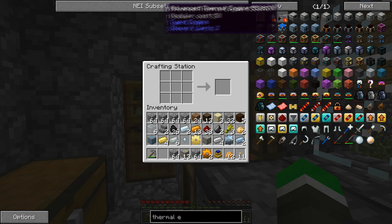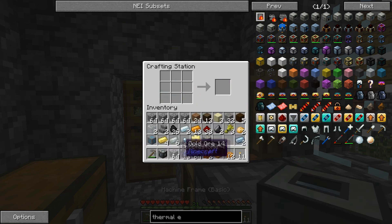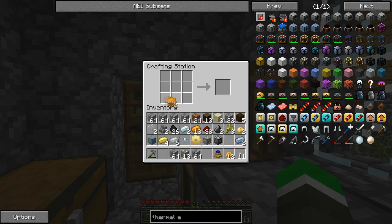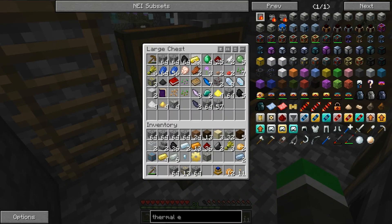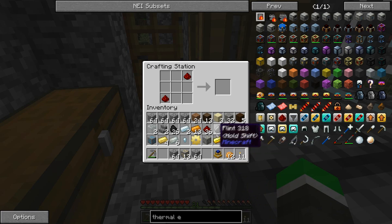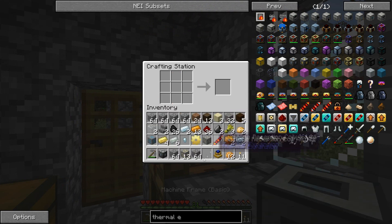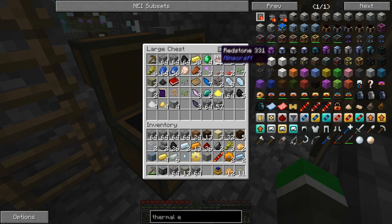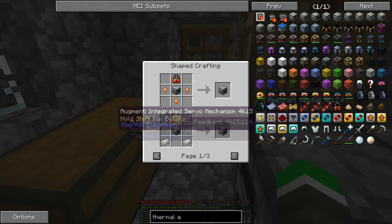Alright there we go, sweet! So we can go ahead and craft this guy - machine frame. We gotta make one of those. There is so much gold down in those mines it's kind of ridiculous. We need a piston - no, we're gonna need one more iron because we need a piston.